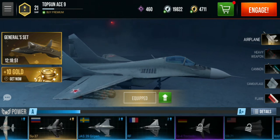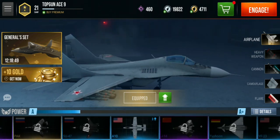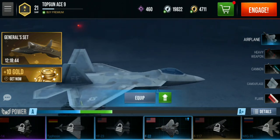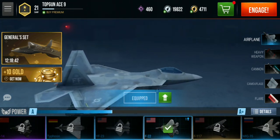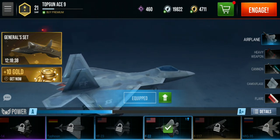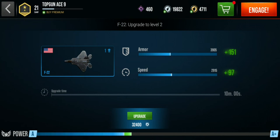I love to upgrade my newest aircraft, the F-22 Raptor. First you need to equip the aircraft, then click the green button with a white arrow and upgrade. But I'm still low on money.